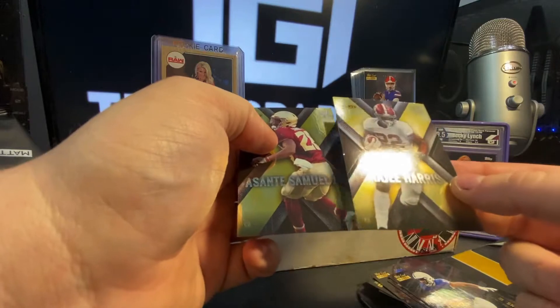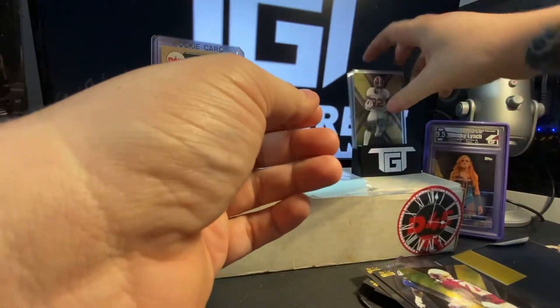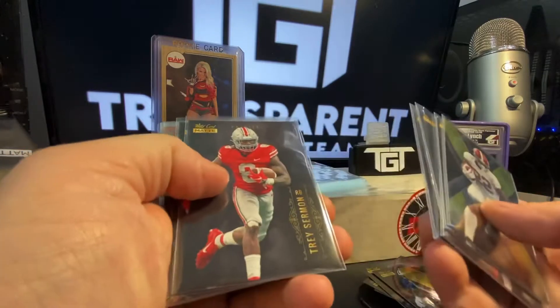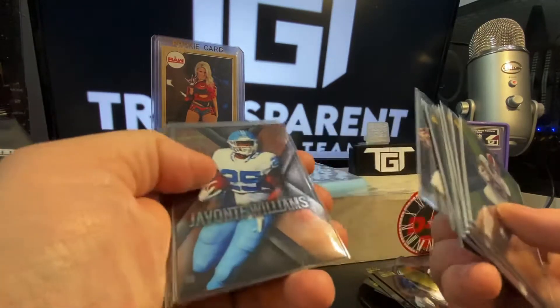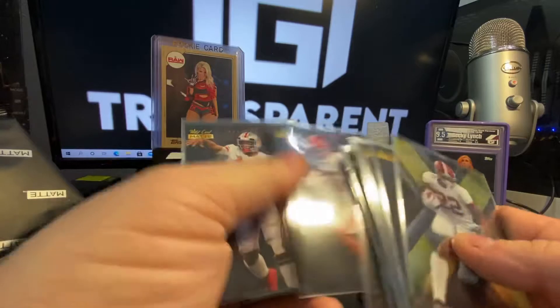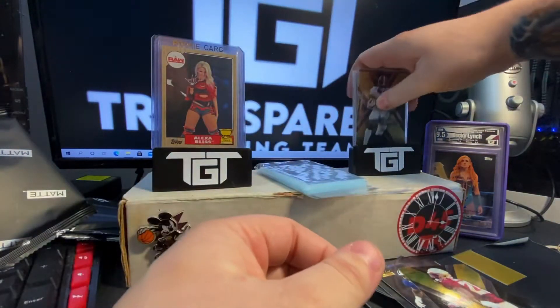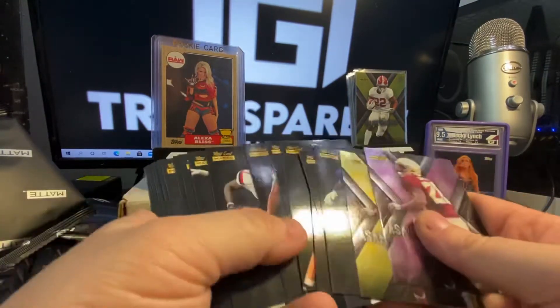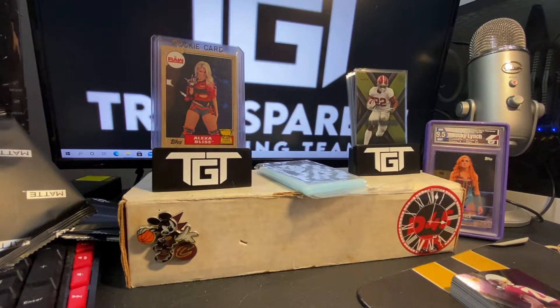Najee Harris, baby, and then an Asante Samuel Jr. So not bad, guys. Let me give you a little recap of some of the bigger hits: Najee, Trask, Fields, Mac Jones, Travis Etienne, Trey Sermon, Trask, Javante Williams, Pitts, Waddle, Justin Fields, and Mac Jones. As you guys can see, there's some definite value in these packs. There were four packs in that blaster — you can definitely pull some decent players. That's Wildcard Matt. Let me know in the comments section what you think of that product.